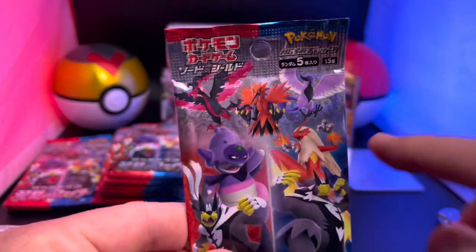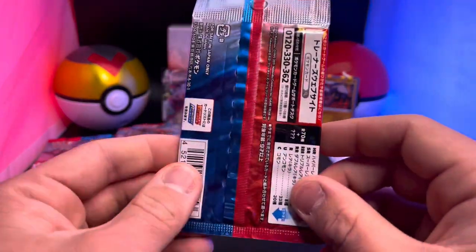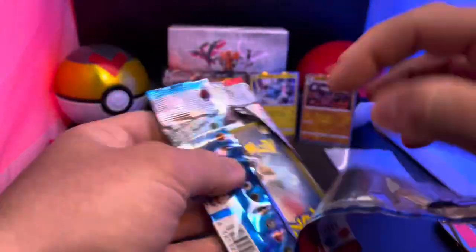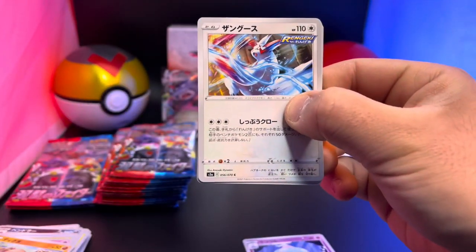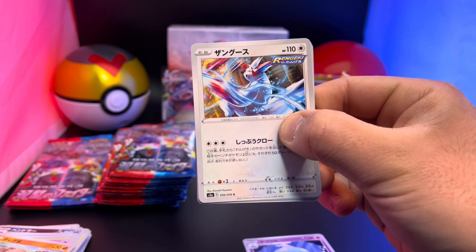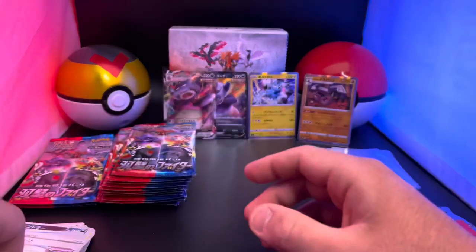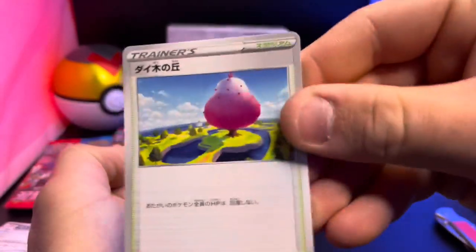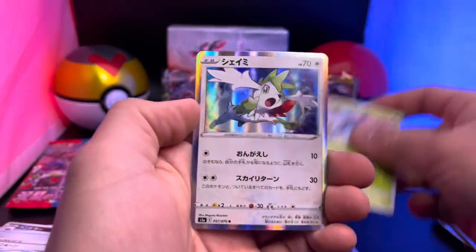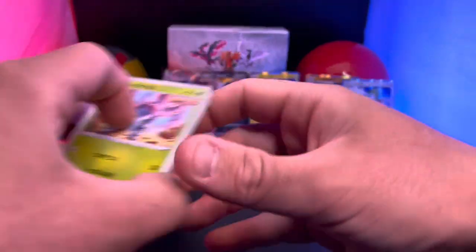I still want those birds! Look at the pack art — there's Urshifu, Slowking, Blaziken, and of course the three Galarian legendary birds. Cool pack art! My lighting matches — I've noticed Pokémon uses a lot of red and blue together, which is kind of what my lights are. There's a Zangoose, a Heracross, and another holo right there — a Shaymin! Look at that holo. Nothing crazy yet, but we got the sweet Galarian Slowking Vmax.